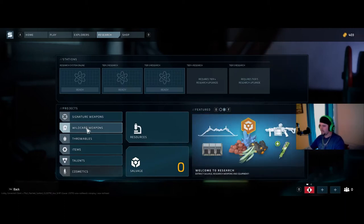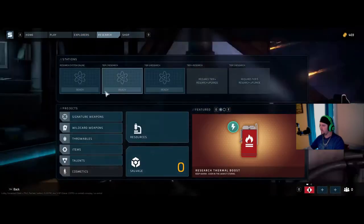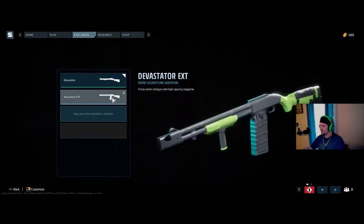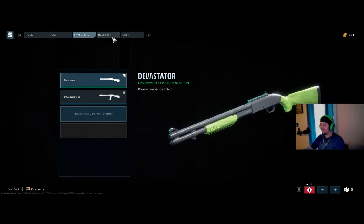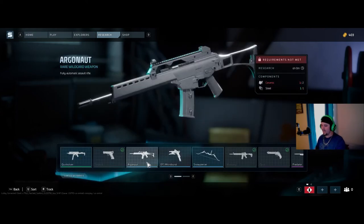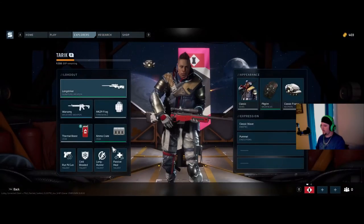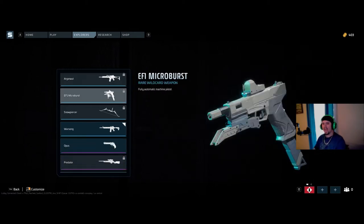Wildcard weapons are on your loadout. Going through your Explorer, you pick your main character — all Explorers can have different loadouts. My Valora has her signature Devastator; I don't have the XT unlocked yet, and through research I will unlock that, but it takes time and a fair amount of grinding. Each one of these is a recipe you'll always have unlocked. Wildcard weapons include the Quicksilver Sidekick, Argonaut, EF1 Microburst, Snowpiercer, and Warsong. I spent the materials to unlock the Warsong and now I have it permanently on my loadout.